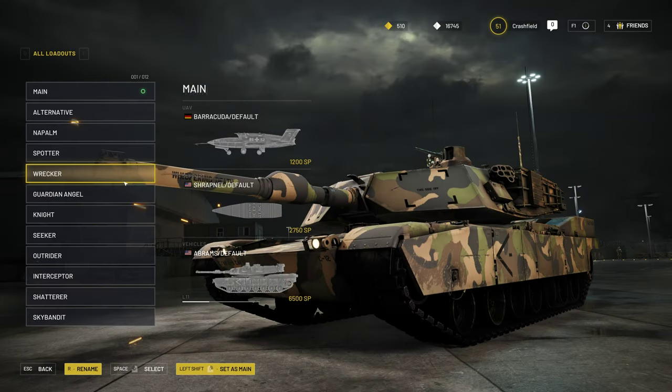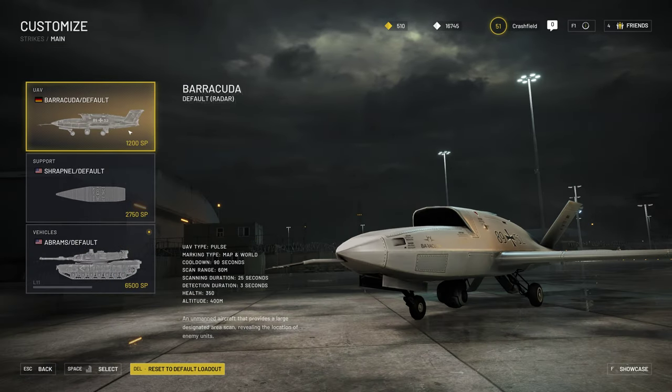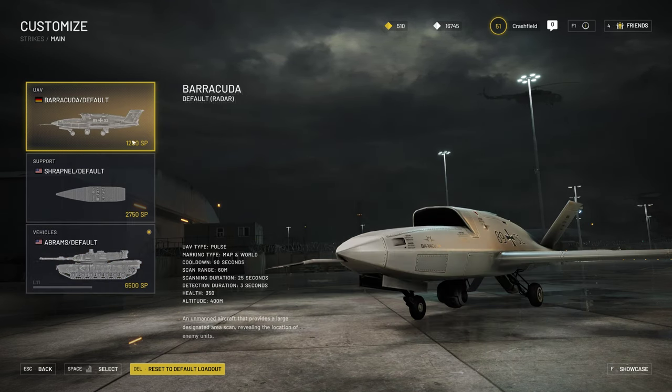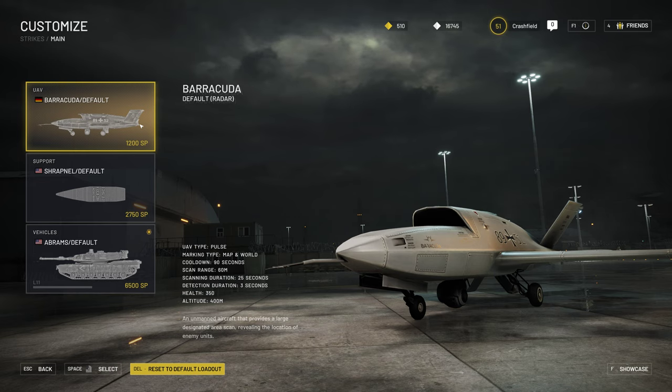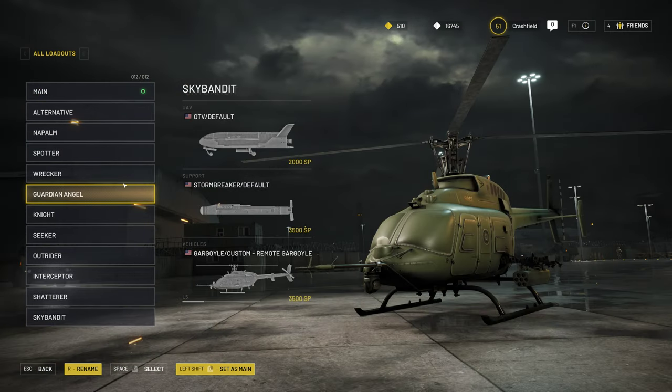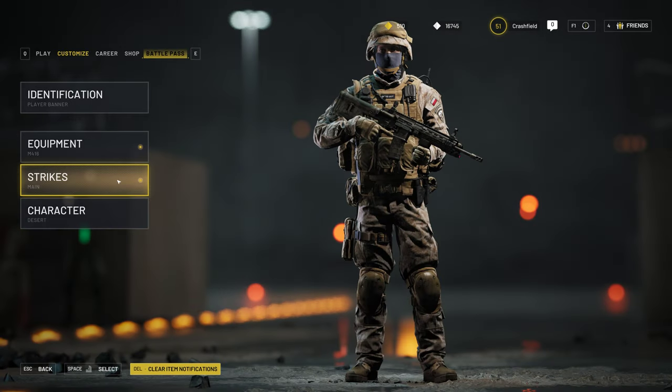Strikes require service points — or attrition points as I also call them. It's good to configure them so you can use UAV quite often — 1,200 service points is not much and you can use it frequently. There's also a cooldown renewal time for each strike use. I think it's 60 or 120 seconds. So it's not just about having the service points — you also have to wait for the cooldown even if you have the points. But overall it's a nice addition and help on the battlefield.